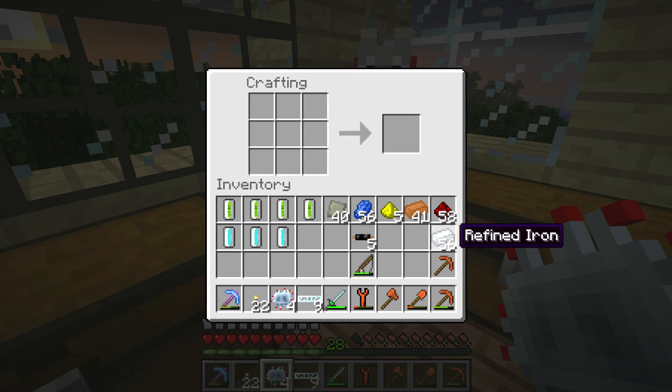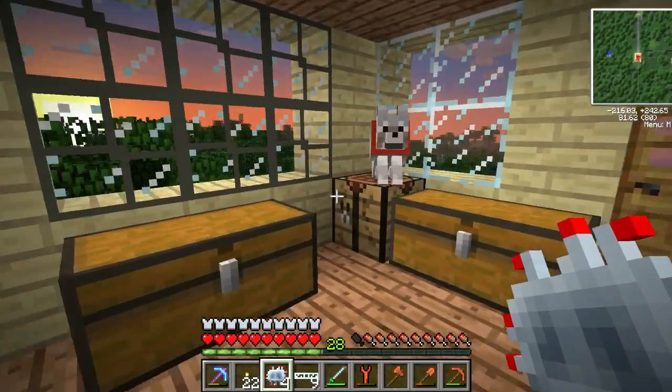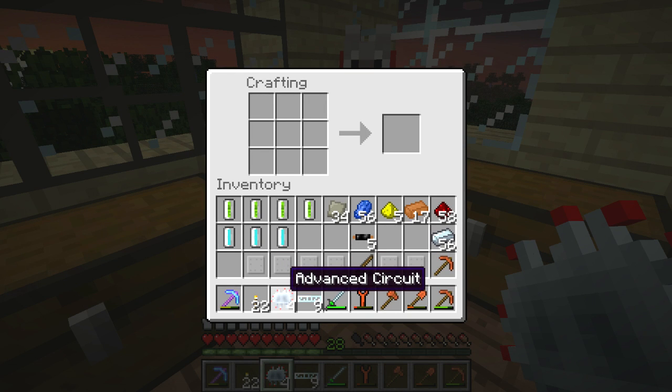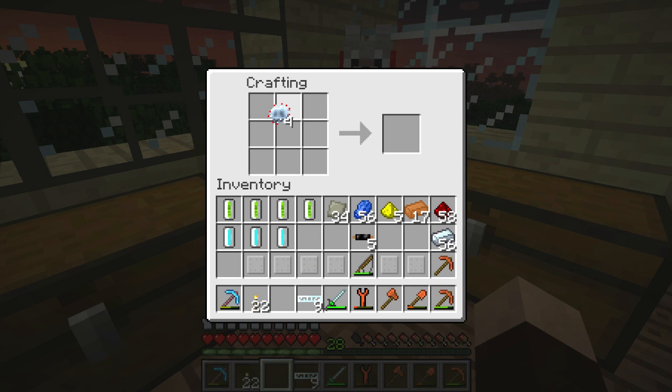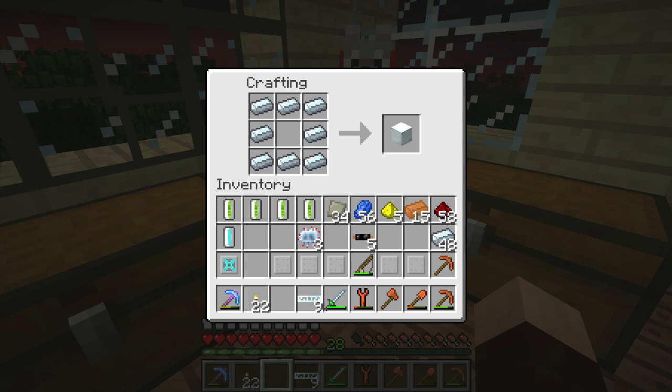I've gotten to the point where I'm basically just hooking up the mass fab to the MFSU for a while and just using straight power to make iridium ore, which obviously works and it's getting the job done. How many plates do I want to make? I'm gonna just start out with two. I don't want to use all my advanced alloy - I have to make one at a time anyway. So because I'm just using straight power, I figured I could use another nuclear reactor.